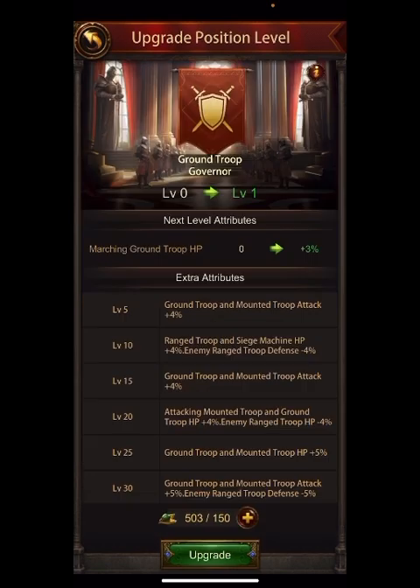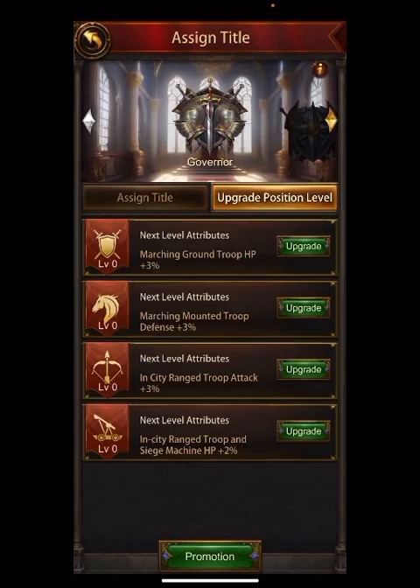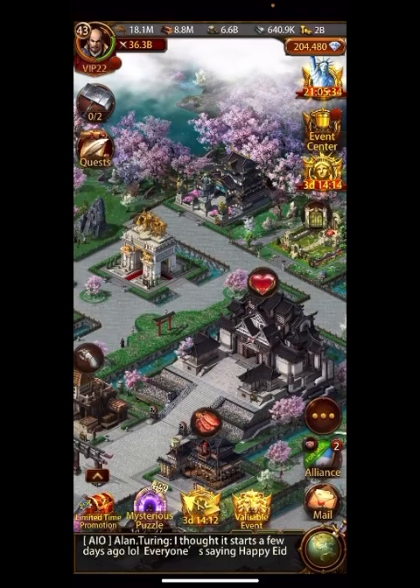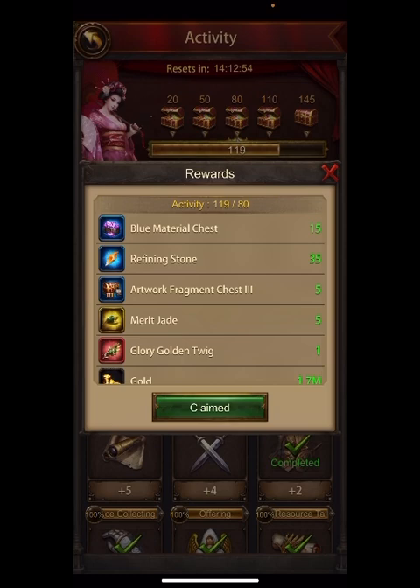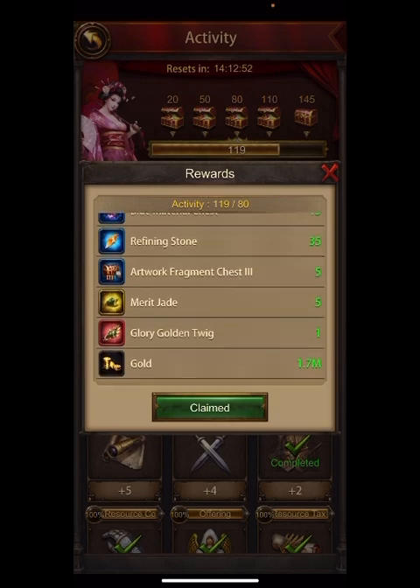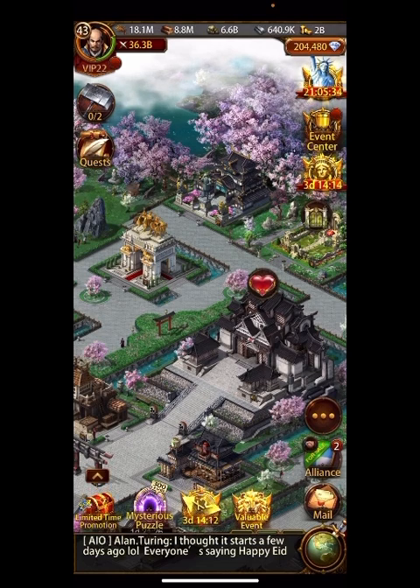The other thing we can do is upgrade the positions, and for these you need merit jade. You can get up to 15 a day by defeating monsters, and then at activity levels 80 and 81 you'll get one and five, and then at the next level one and five again. So it's very slow if you don't spend money.